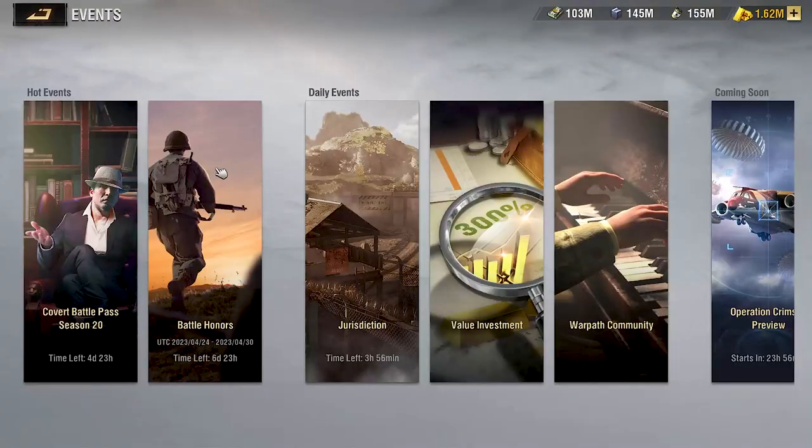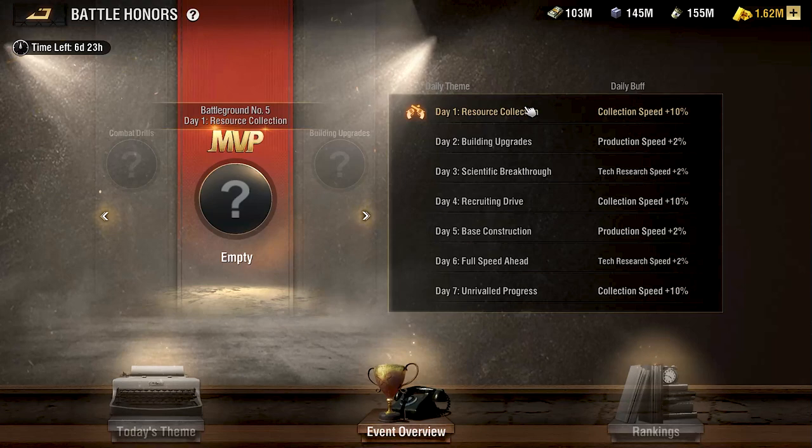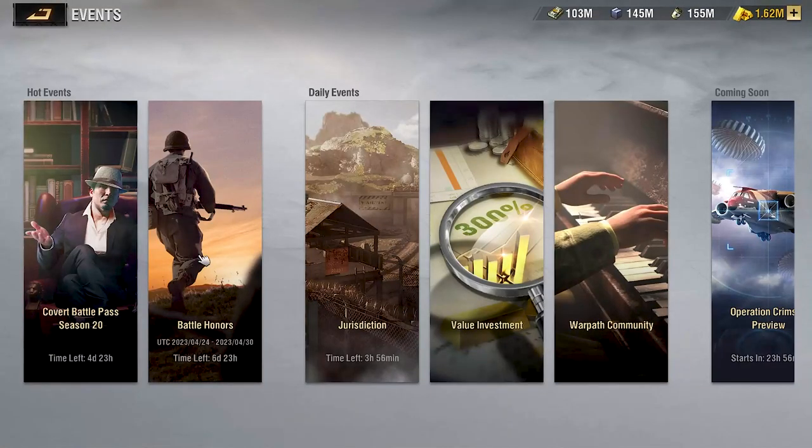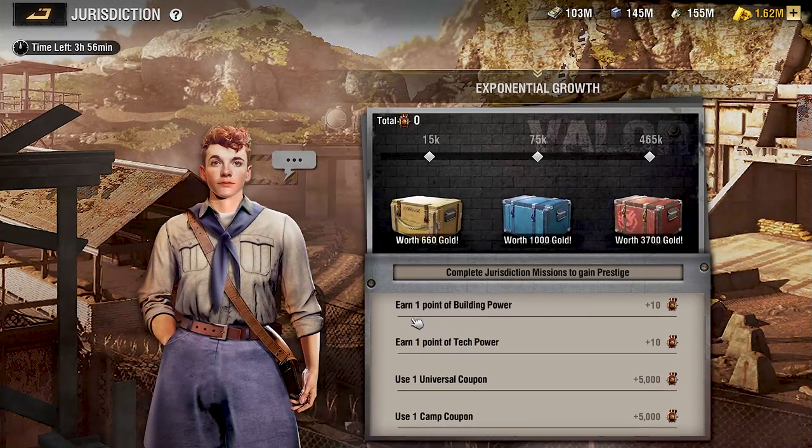The most important thing about the Battle Honors and Daily Arms events is that you want to line up your jurisdiction events throughout the day with the completion of the Battle Honors task — in this case, collection speed. If we go into jurisdiction, we have options like earned building power, tech power, or use coupons — but we actually don't want to do any of those because they don't contribute to the overall Daily Arms or Battle Honors event.